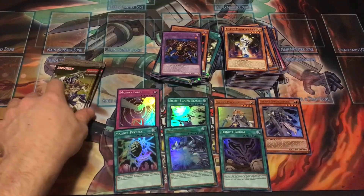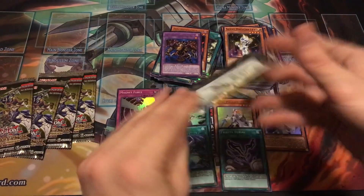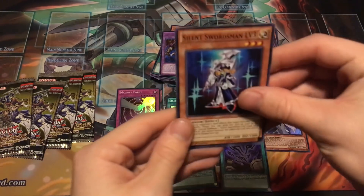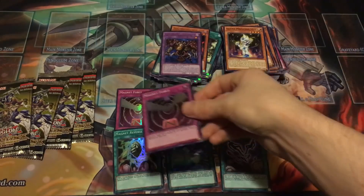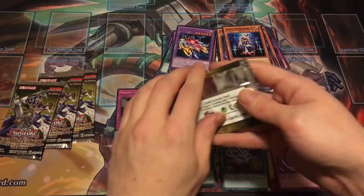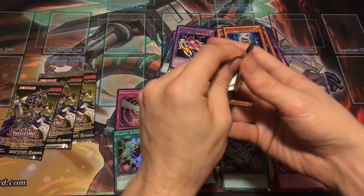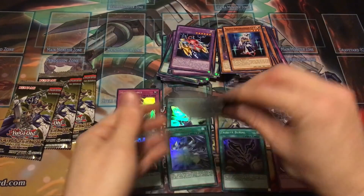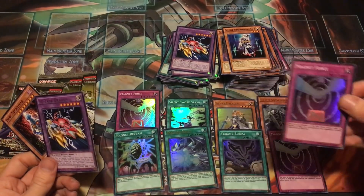Thousand-Eyes Restrict. Maybe one more holo to finish it off in these last five packs — can we do it? Magnet Force — awesome, super rare again! We already pulled that one but I will take it. Eight holos so far, four more packs to go. Maybe if we could get one more ultra rare that'd be amazing, but I've already hit what I wanted many times over. Whoa — three Magnet Forces, back to back!